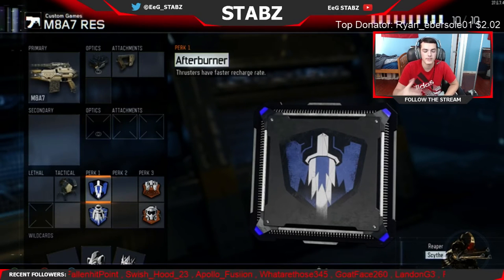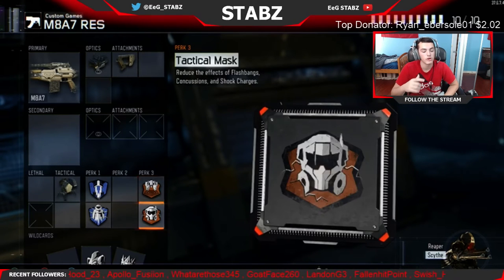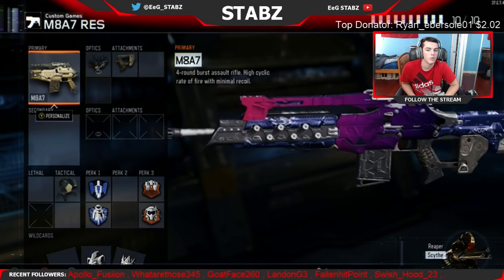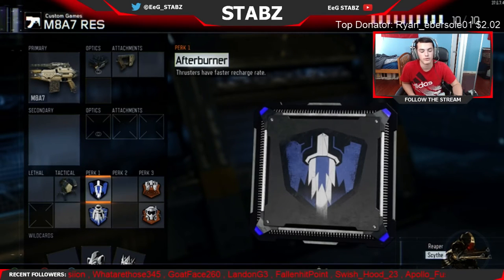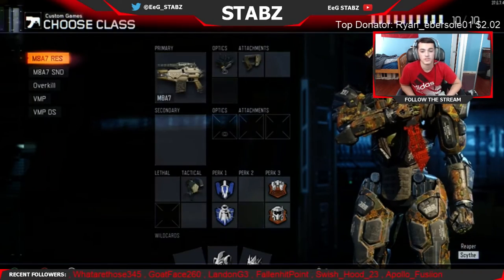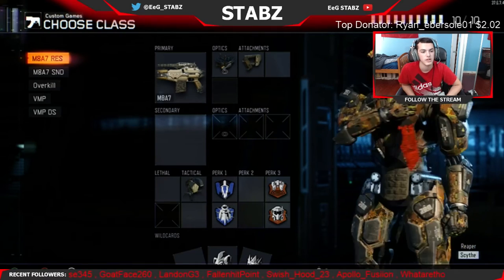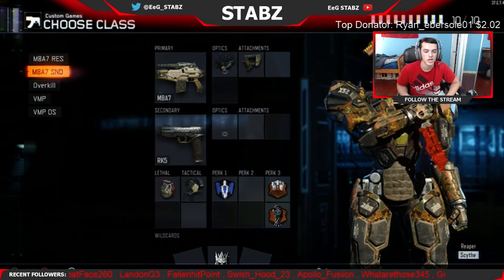I also have Afterburner on. This basically makes your boosters — thrusters, whatever you want to call them — reload a lot faster. It's really important in respawn because you jump a lot more than you do in SND, and you really need your thrusters to be full, otherwise you'll end up falling off maps — which has happened to a lot of people, especially me.